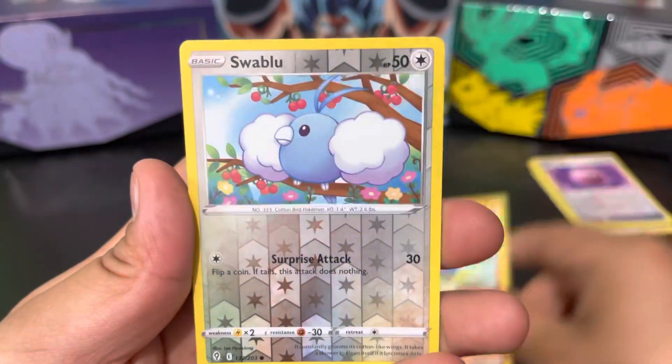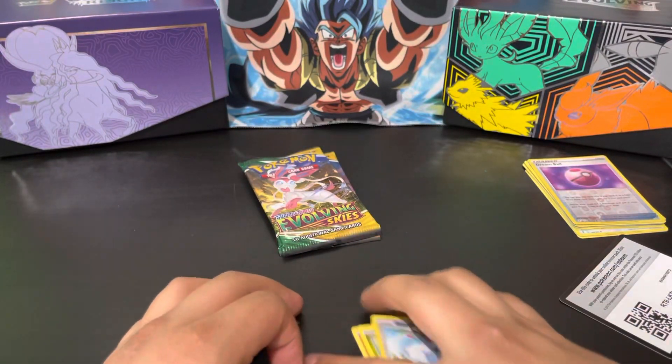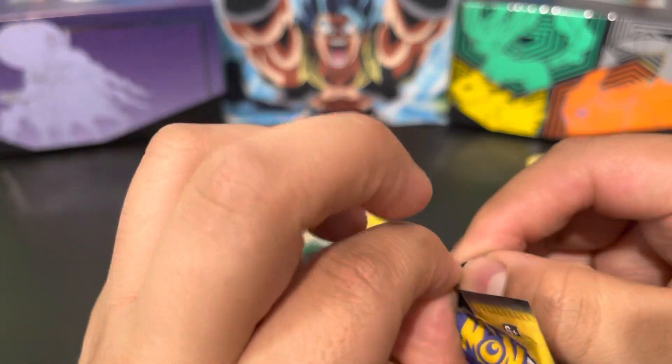Roggenrola. Reverse is a Swellow, and the rare is a Trevenant. Not looking so good — hopefully these next two packs have at least something in them.